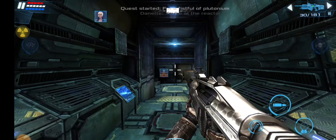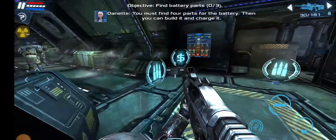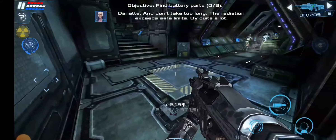How much further? You're at the reactor. You must find four parts for the battery, then you can build it and charge it. And don't take too long — the radiation exceeds safety levels.